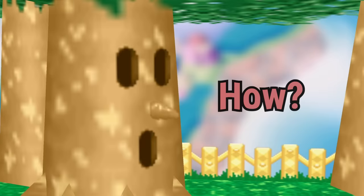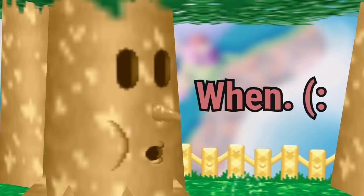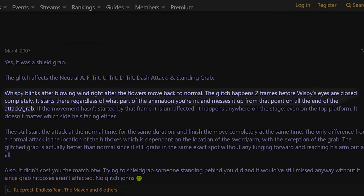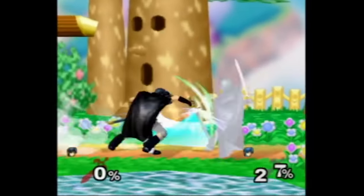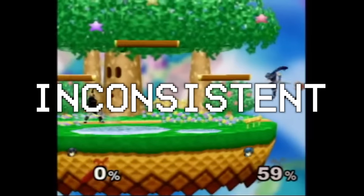But how does Wispy blinking cause their animations to glitch out? Well, the circumstances of when it occurs have been well understood since at least 2007. A post from Magus420 reads: Wispy blinks after blowing wind, right after the flowers move back to normal. The glitch happens two frames before Wispy's eyes are closed completely. It starts there regardless of what part of the animation you're in, and messes it up from that point on till the end of the attack or grab.